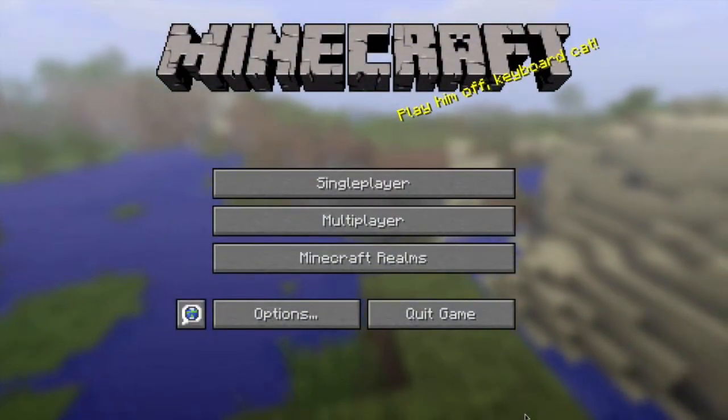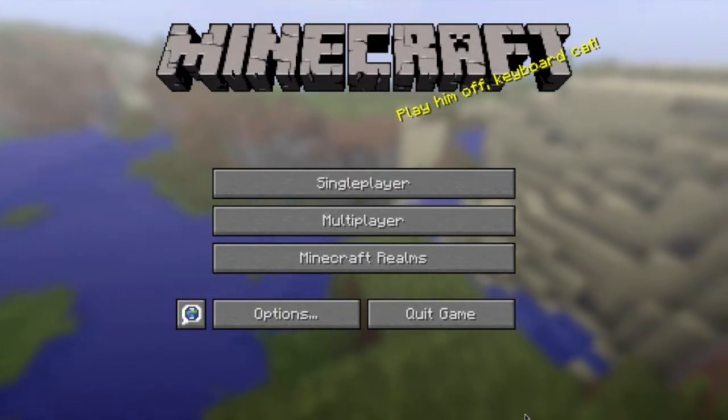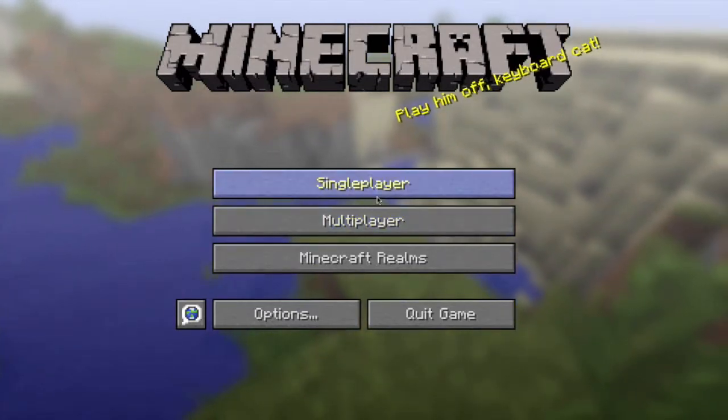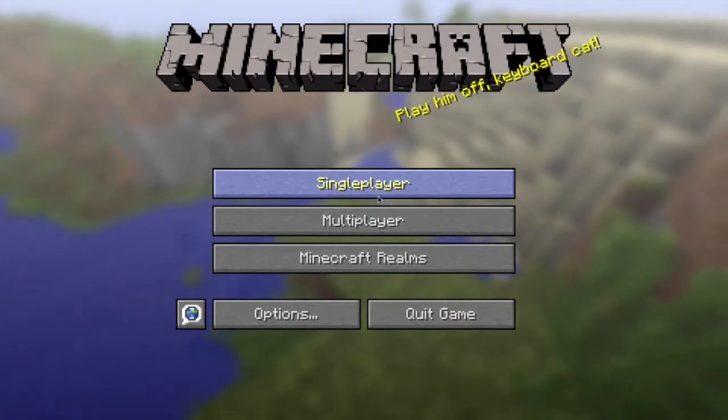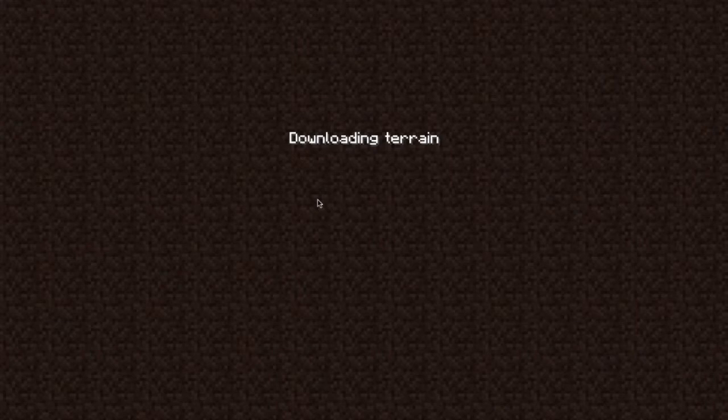Yo, what's going on guys, welcome to part two. If you haven't seen the first one I would suggest you go there so that you follow in order. If you're a rebel, cool, kudos to you because you're pretty swaggy. But yeah, let's jump in and get back on this. Hopefully we find some iron — last time we didn't find very much, we found some underwater palace thing and some coal. We didn't start very well, but it's all about how you finish, not how you start.